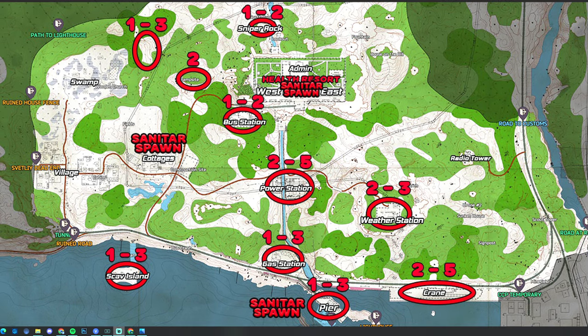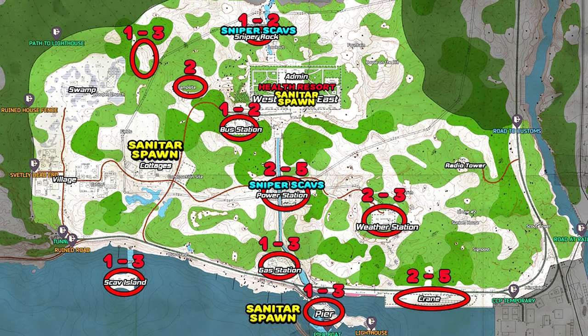If I had to avoid any scavs in particular, it would be the ones up in the top left that are kind of on the path toward the lighthouse — those scavs are literal terminators. I also placed the three Sanitar spawns on the map so you're aware, because his guards have aimbot-level accuracy and a larger health pool than normal. Just be aware when approaching the pier, the cottages, and the east and west side and admin areas of the resort that Sanitar has a chance to spawn.